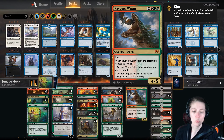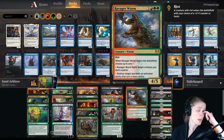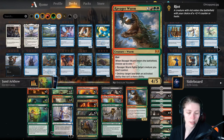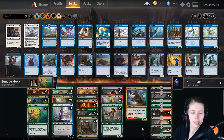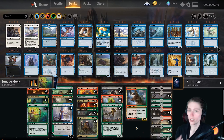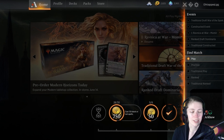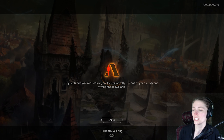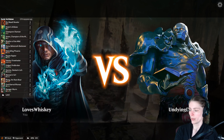God-Eternal Rhonas works stupidly well with Ilharg the Raze Boar — every turn you can have Rhonas come into play, buff all your dudes, then return to your hand and do the same thing next turn. We also have a one-of Ravager Worm — riot, when it enters choose up to one: it fights target creature you don't control, or destroy target land with an activated ability that isn't a mana ability. This is our way of dealing with cards like Scapeshift. Overall, a fun deck — let's get into it.